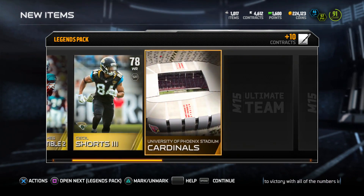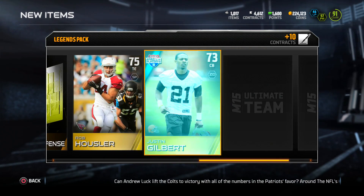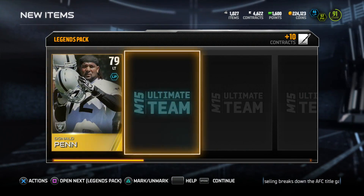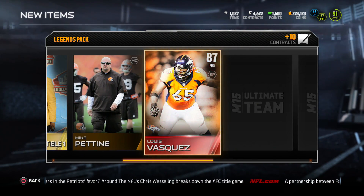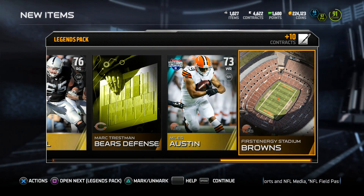My opinion on these packs — I really don't like them. It's pretty much $100, maybe a little less, for these types of packs. I think Game Changers packs are better. We get another elite, Louis Fast Quest 87 overall right guard — yeah, I don't really like these packs. I might have to pass on them next week.